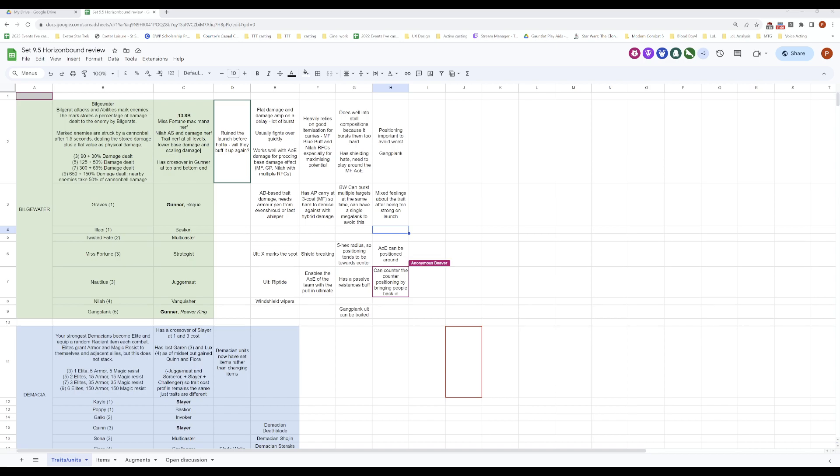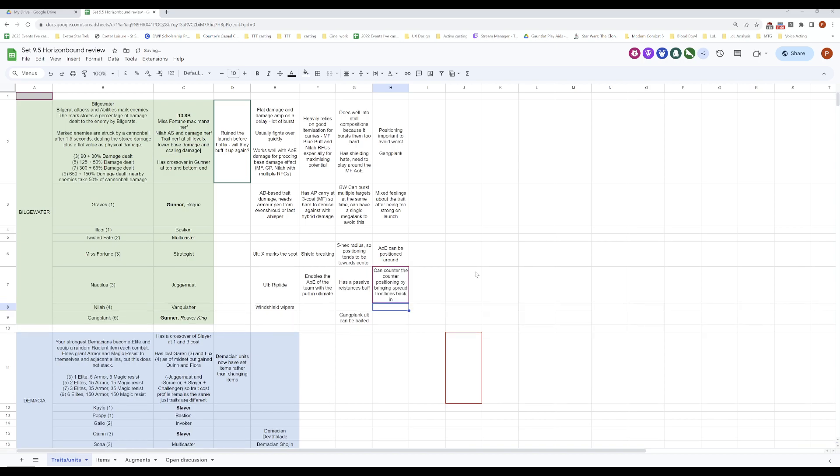If somebody is playing Bilgewater in a tournament right now even though it's weak — because they're high-rolling the spot or pivoting their strategy — you can't really hype it up because everybody is so annoyed by it. Is there anything in terms of trait construction or things people want to highlight, like in terms of the cost spread and the tags the trait has?